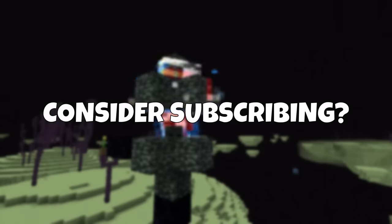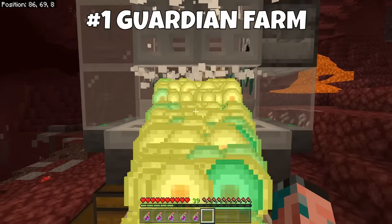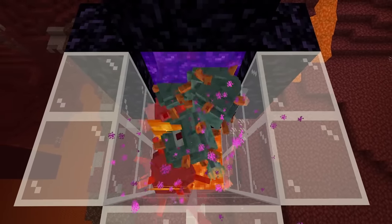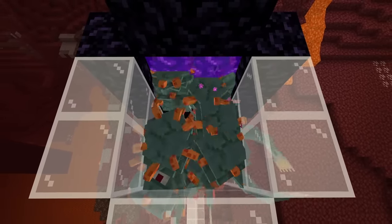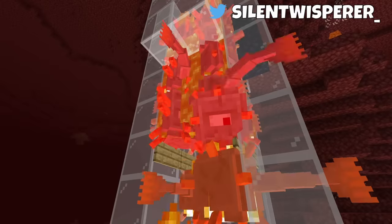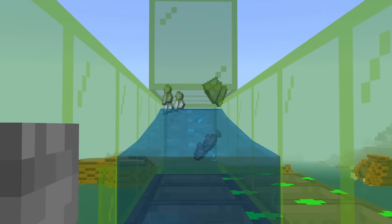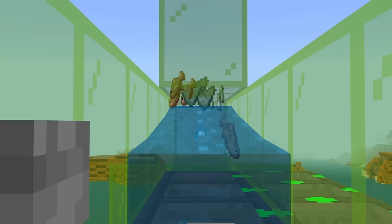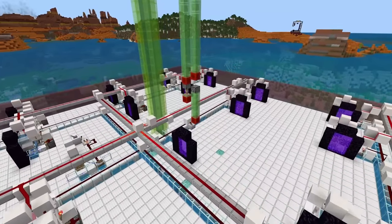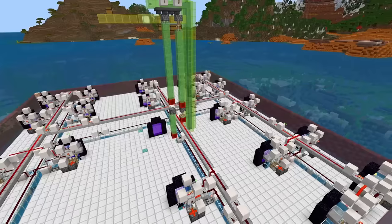Consider subscribing and let's jump into it. Number one is a Guardian Farm. Guardian farms are basically the best experience farm in Minecraft. Depending on which one you build, you can get hundreds of levels in just a few minutes. You can send your mobs to the Nether or kill them all in the overworld — they are super flexible. I'd highly recommend building a Guardian Farm even if you don't want the Prismarine, because the experience alone makes it totally worth it. This is my elite level Guardian Farm and it gives you 30 levels in 30 seconds and up to around 70,000 items per hour, so it's a little bit OP.